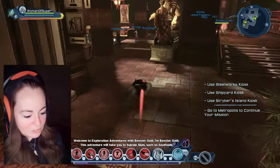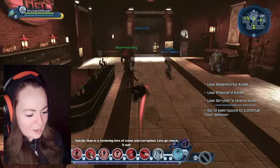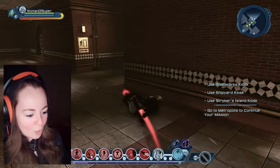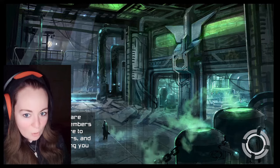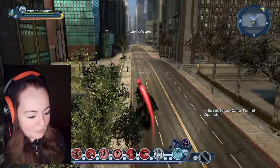Welcome to Exploration Adventures with Booster Gold. I am Booster Gold. This adventure will take you to the Suicide Slum. I missed some! It's a festering hive of crime and corruption. Let's go check it out. Absolutely! Hopefully, when we come out of here, he will say it again so we can actually hear it. He didn't say it twice. Oh well, let's go.